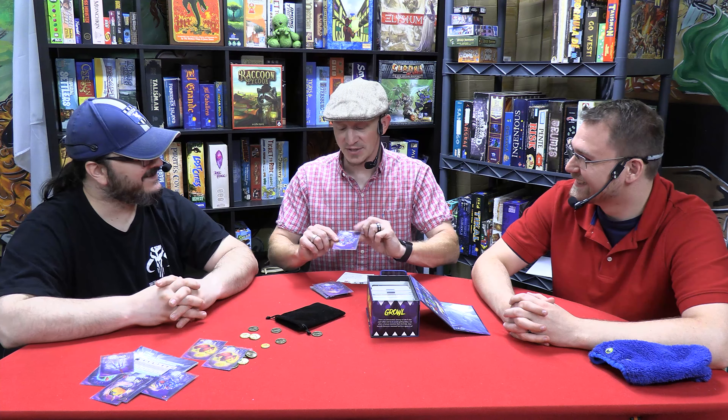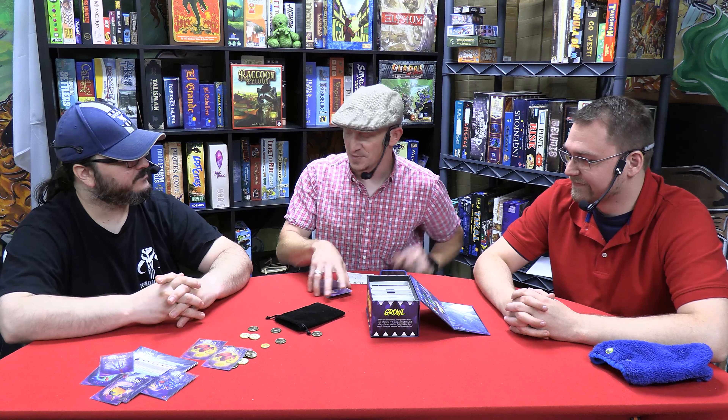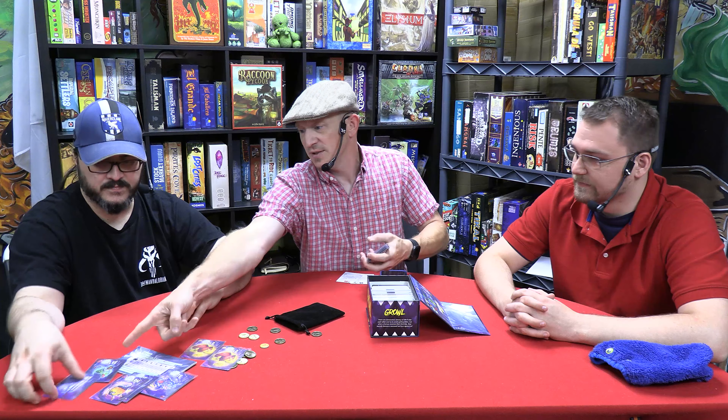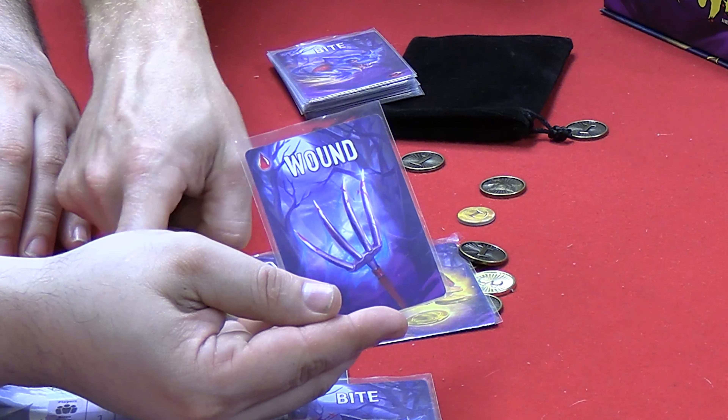As you pass cards, you'll figure out if your neighbor is a wolf. Your neighbor might be a werewolf or just nicely giving you something — because only werewolves can pass bite cards, unless in the rare circumstance it's the only card they have. That doesn't happen very often, but it's worth mentioning just in case.